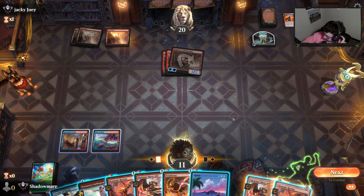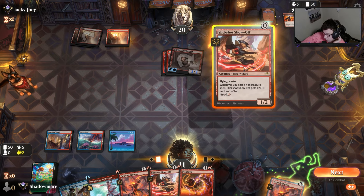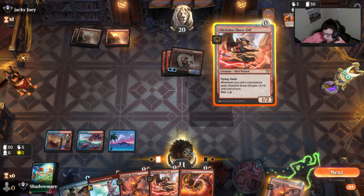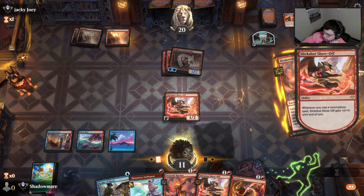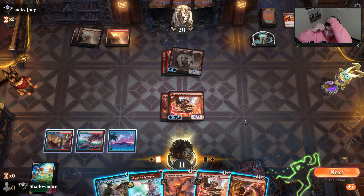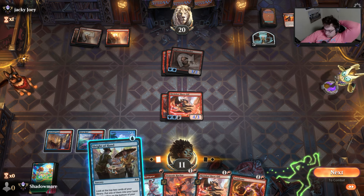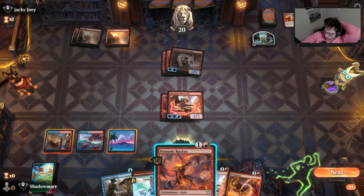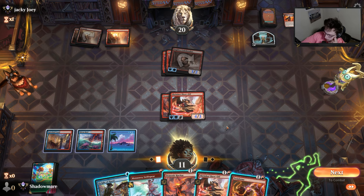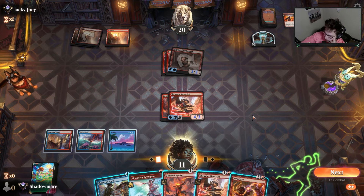We do hit a land — kind of crazy. Do I have a way to protect this from Blowfly Infestation? I actually don't — that's crazy. You got it. No — okay, plus four, plus two plus two. So cringe. And I messed up with how I played my hand, right? If I had played this it would have been pretty close.